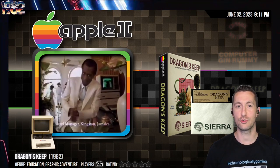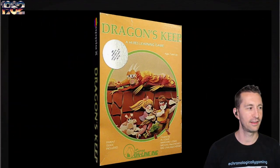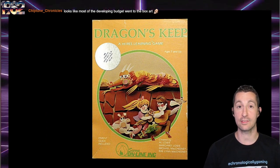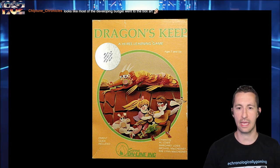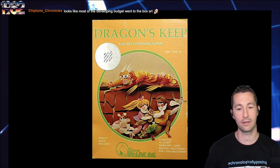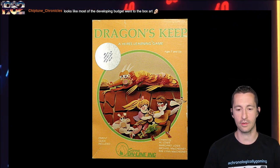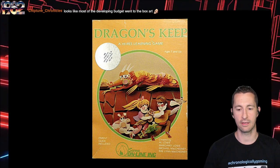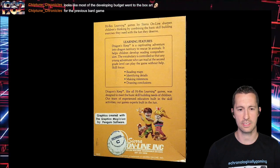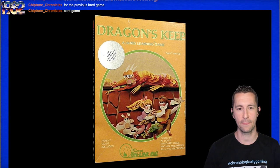We're still on the Apple II. This is Dragon's Keep. Let's take a look at it, starting with the box. It's a high-res learning game — meant to be an adventure game for ages 7 and up. This is by Sierra Online, created by Al Lowe, Margaret Lowe, Michael McChesney, and Ray Lynn McChesney. This is the slightly later Sierra release of Dragon's Keep — it was first picked up by an earlier company Al Lowe was with before Sierra did it.